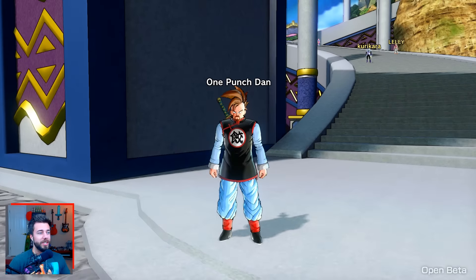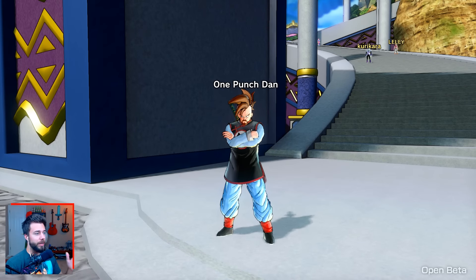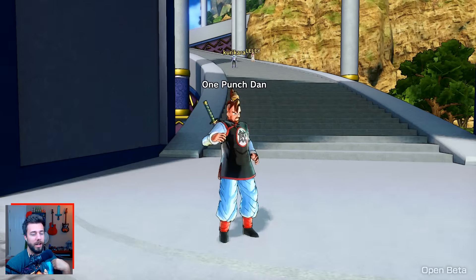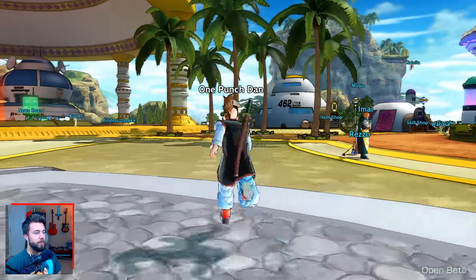This is One Punch Dan, for those of you that don't know. I told you guys that I'd be starting out with an Earthling character, a human character to begin with. This is him. He's an Earthling and he's pretty sweet. He's wearing Chiaotzu's upper clothing and he's got Yajirobe's sword on his back there, which is pretty freaking cool.